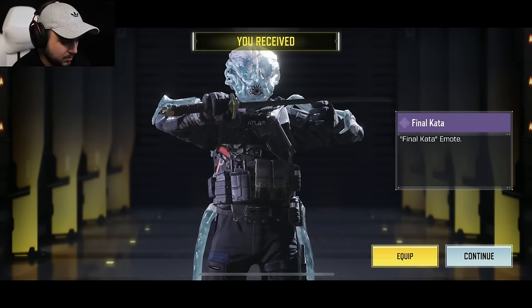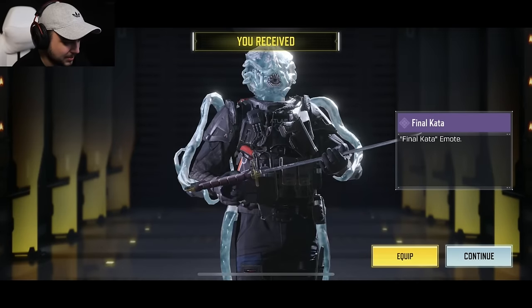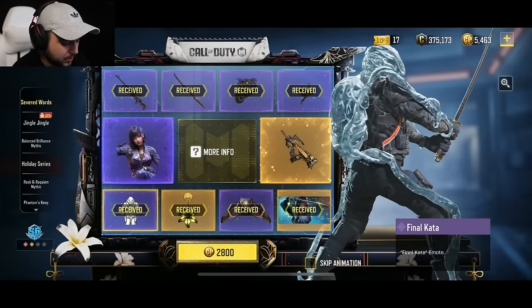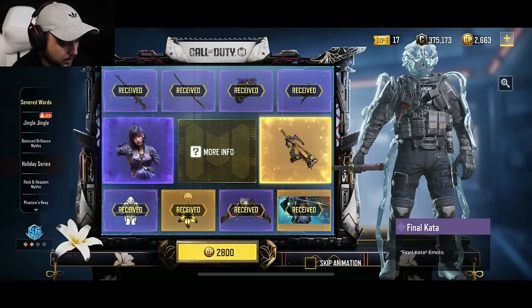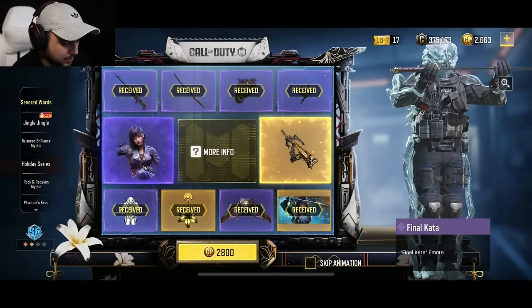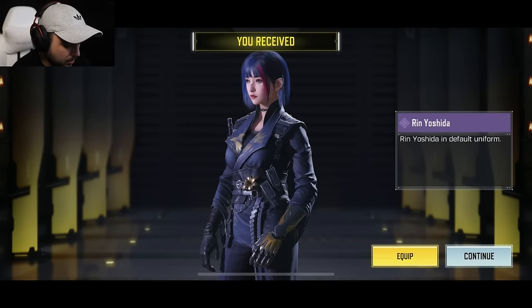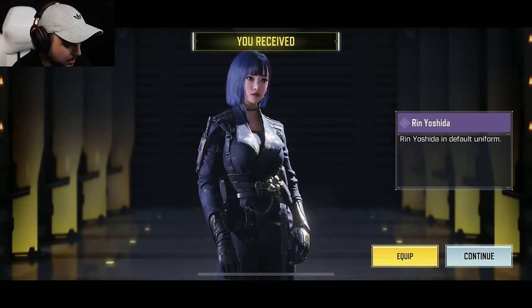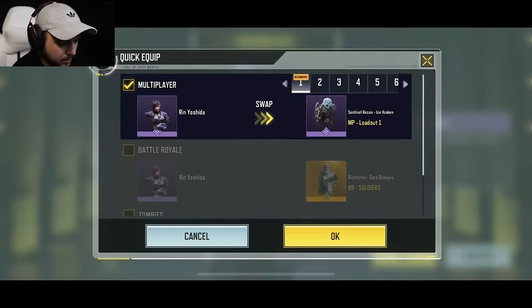Yeah, that's clean — that is so clean. I'm gonna go ahead and put this on, I actually like this one. I have 2,800 CP left over, 2,600. We got the character, the gloves look really good. I do like her style to be honest, very very clean.